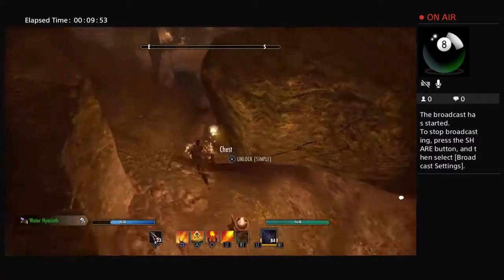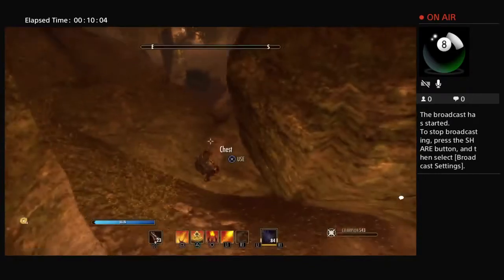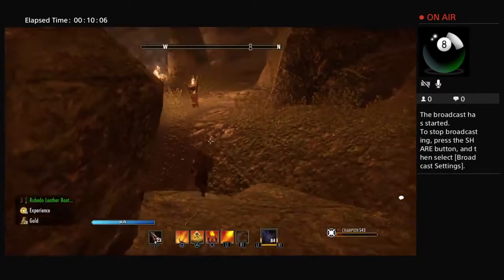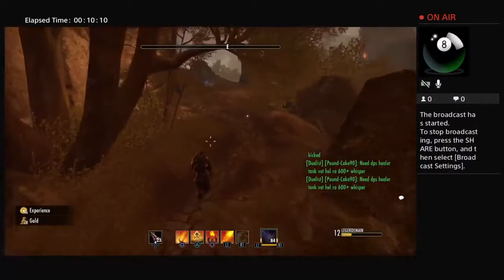We found a heavy sack and a chest — let's go ahead and open this. There we go. Now we're going to make our way up this hill where there is going to be another boss.